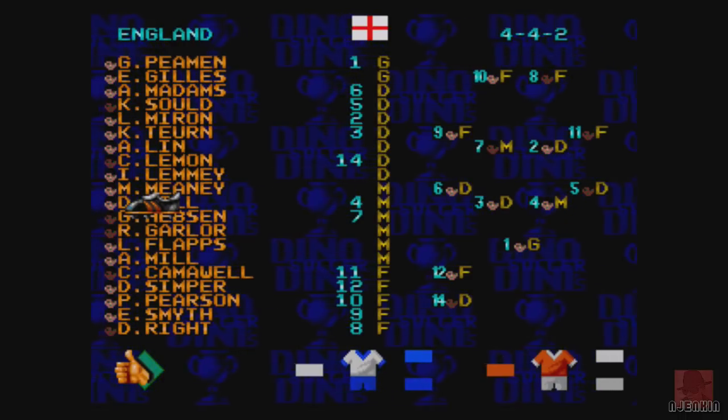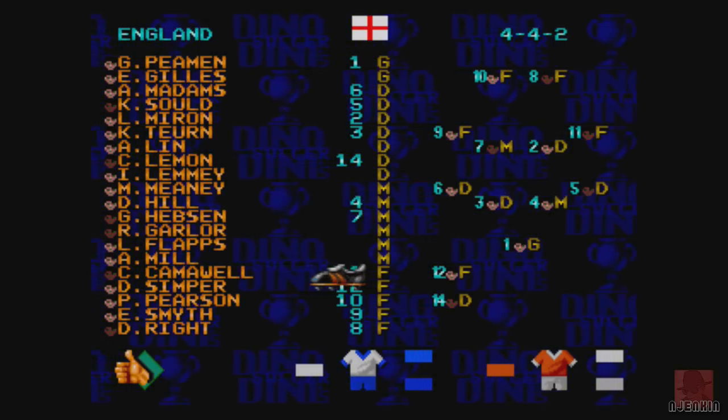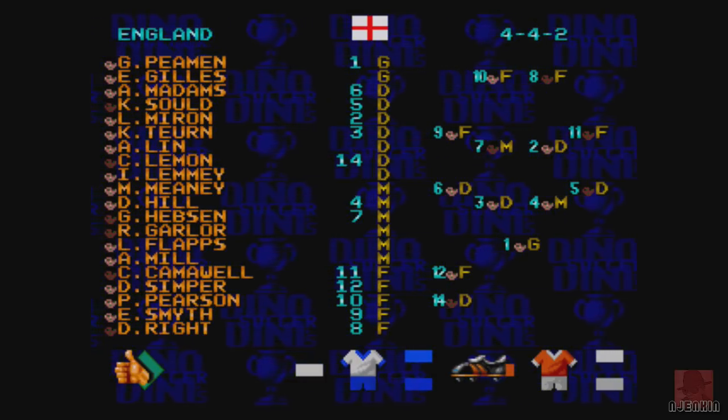One to four players simultaneously, and these aren't the real-life players, I can see. You can take part in the League or World Cup with up to 24 people, so you can have a bit of a party. Virgin 1994 — if you're aware of Kick-Off 2 on the Amiga, which is the ultimate one for me, then we'll see how this one plays.